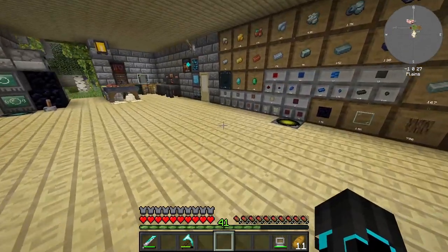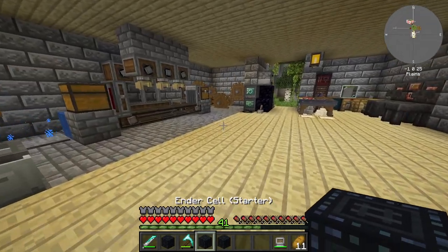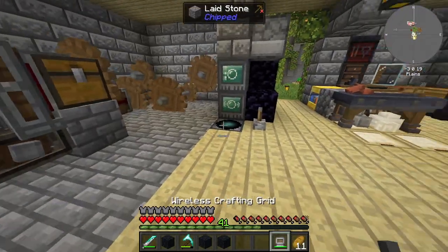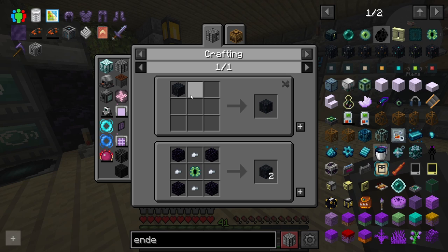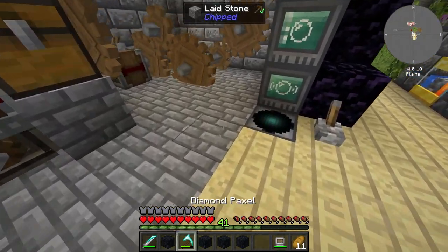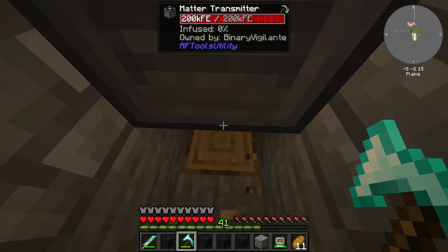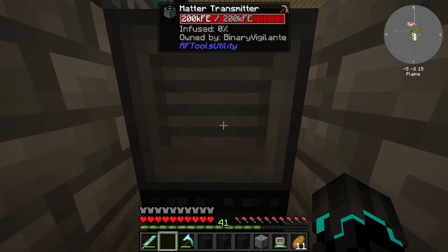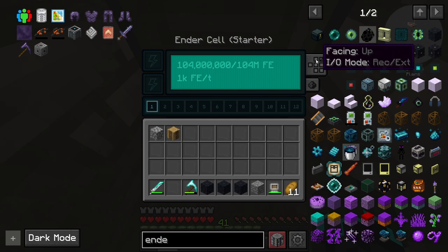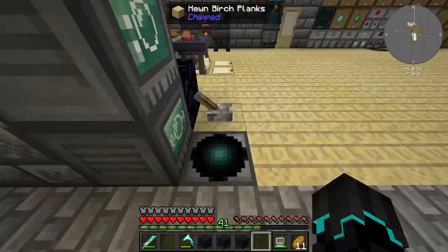One thing I want to quickly test is I have made some ender cells — these starter ones right here — and I want to install them on all the matter receivers and also the matter transmitter. So what I should be able to do is go down here, place an ender cell at the bottom. It has access to the 104 million FE, which should be powering this thing. This thing should now have power.